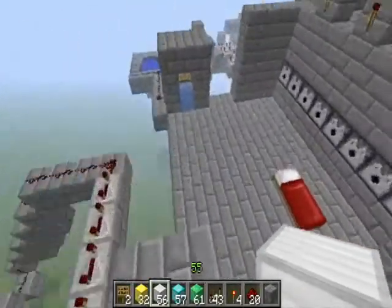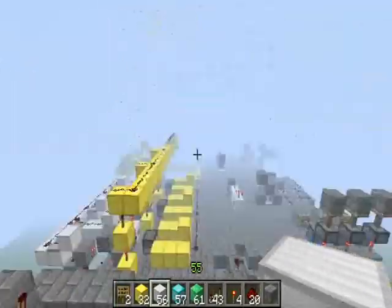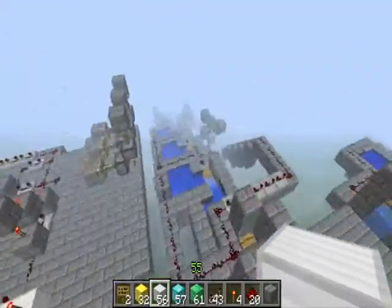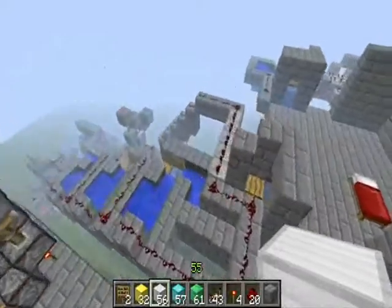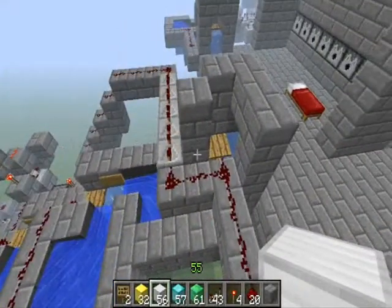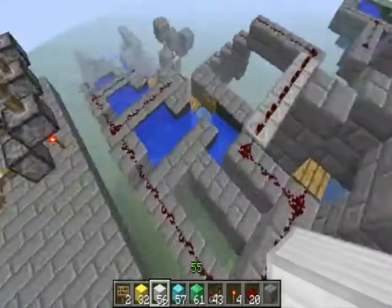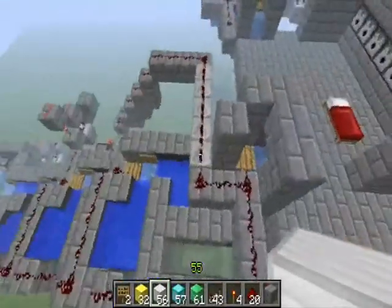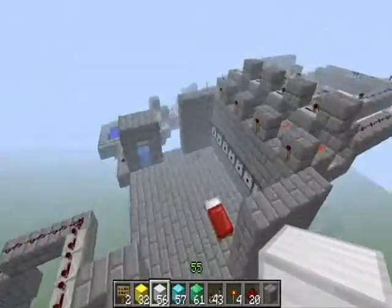Hey guys, today I want to show you this basic vending machine and an advanced vending machine I've made. You can't see the advanced one because it's out of my render distance. These vending machines are based on Seth Link's smart payment system, and won't be able to be used until the 1.3 update comes out.